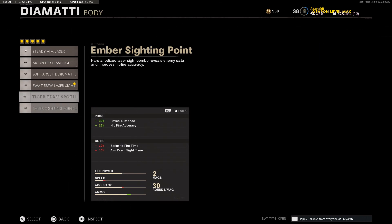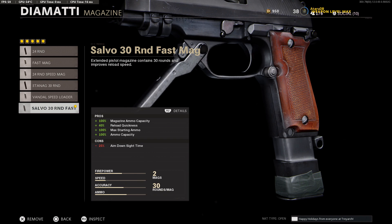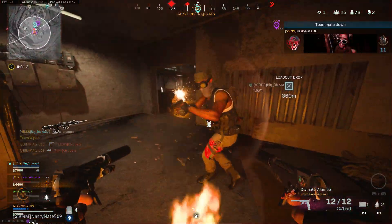For the body, we're using the 5 milliwatt laser because it gives you plus 35 hip fire accuracy, compared to the last one which only gives you plus 25. There's no point in using the lesser laser when you can use the one with more hip fire accuracy. For the mag, this is self-explanatory — we're just using the one with the most damage, ammo capacity, and reload quickness.